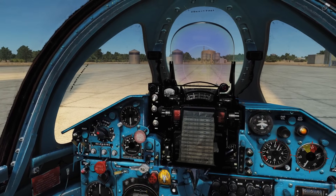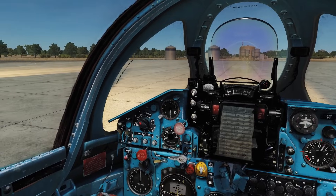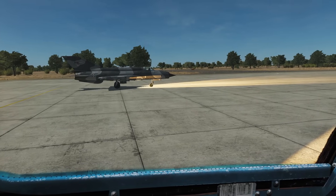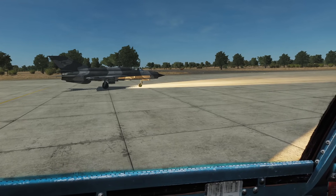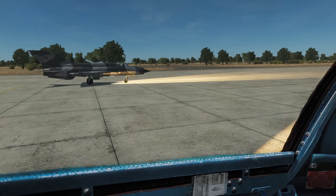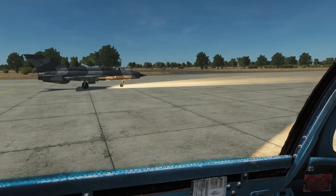Usually you can only put six R-60s on the MiG-21, although seemingly you can choose dual racks on both the outboard and inboard stations — it just won't actually give you that. However, if you want to cheese it, you can mix and match and get eight heat seekers on your aircraft — two R-60Ms and two standard R-60s on each wing.